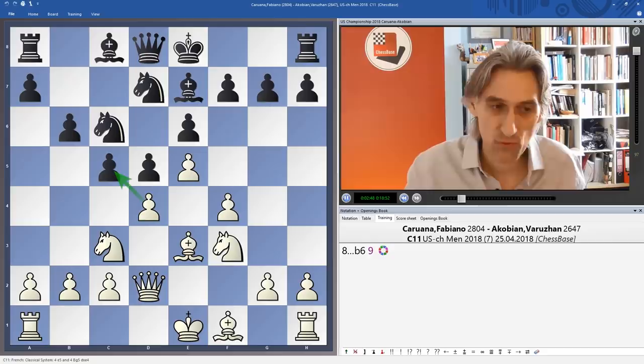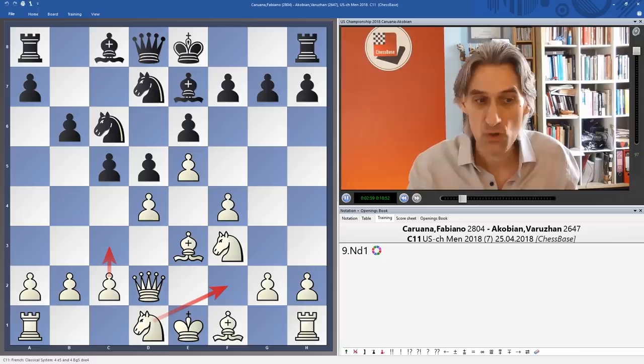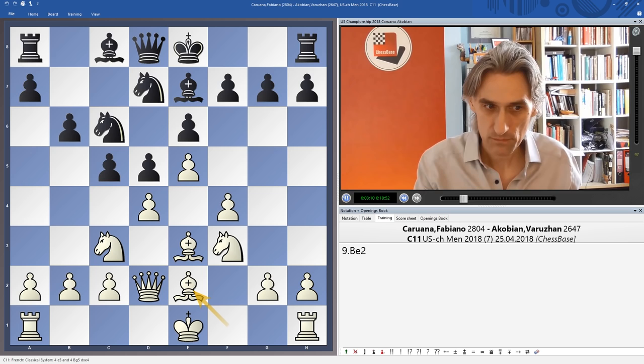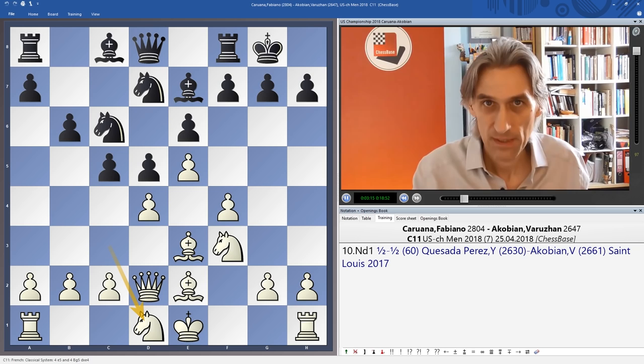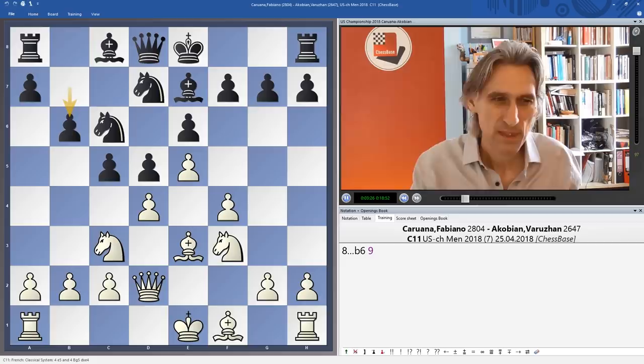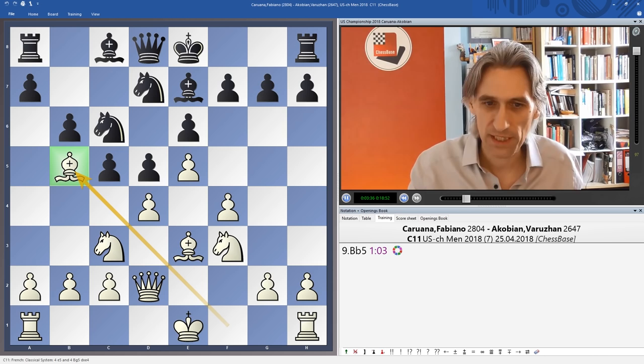Caruana has had this position before and has retreated the knight — knight d1 in order to support the pawn on d4 and then switch the knight either to f2 or e3 later on. Bishop e2 is also a possible move with a similar idea, and then simply knight d1. Of course that's quite slow and gives black also time to find his feet. But Caruana here plays a much more aggressive move: Bishop b5. Normally we wouldn't want the bishop on this diagonal — normally we think of this bishop coming to d3 at some later point — but it's a very interesting idea, all about rapid development.